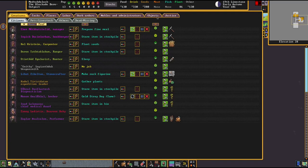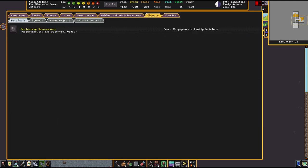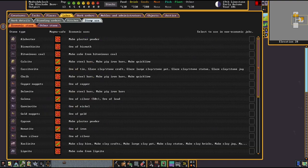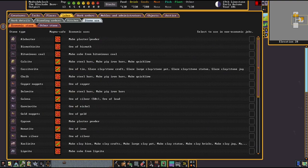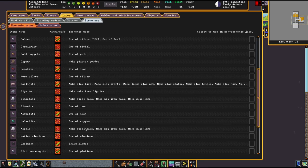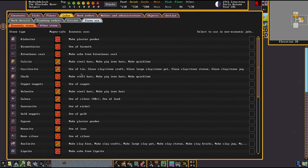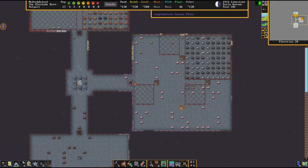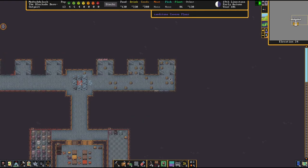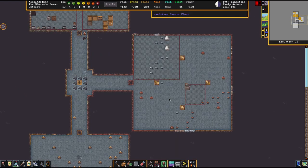We can verify this if we go into labor — stone use — and we can see alabaster is plaster, gypsum, satin spar, selenite. I look at the wiki usually before I make these videos, but this is a good way of checking too. They're going to move some of that stone. We have a lot around our fortress — these little guys. And even if you click on the stone, it'll say 'makes plaster powder.' Lots of different ways to verify.